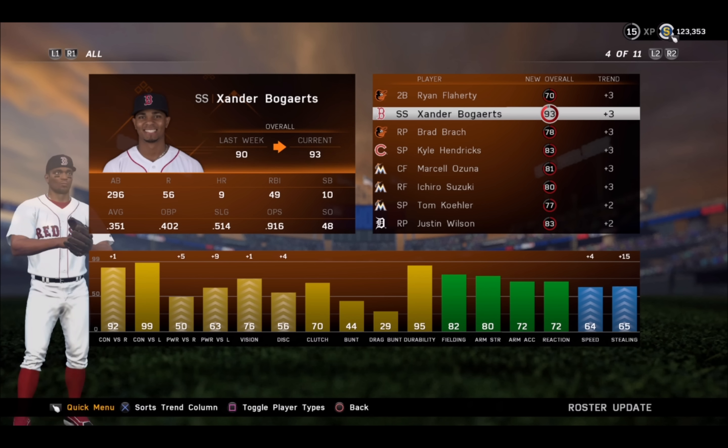There's your new diamond: Xander Bogaerts of the Red Sox. Look at that — a plus three, 93 overall now. More power, a little more contact. It's hard to improve that contact; it's already incredible. I think he's arguably the best hitting shortstop now, even better than Machado.